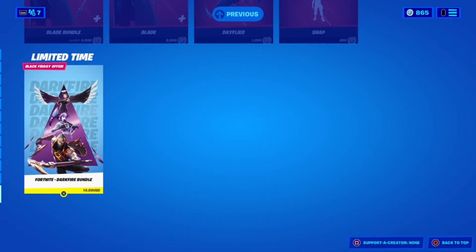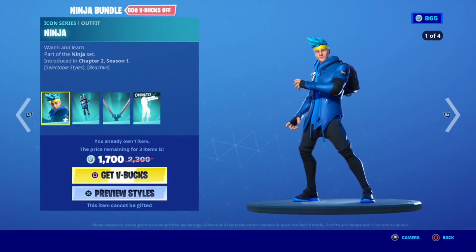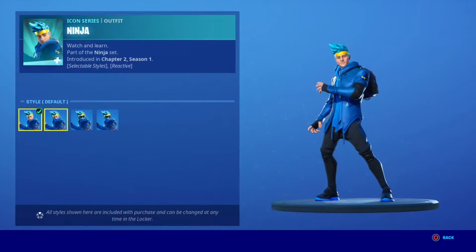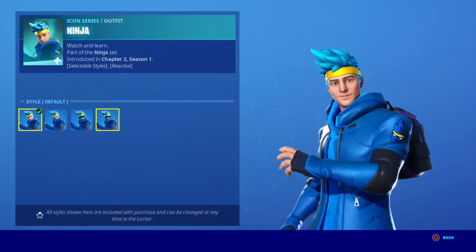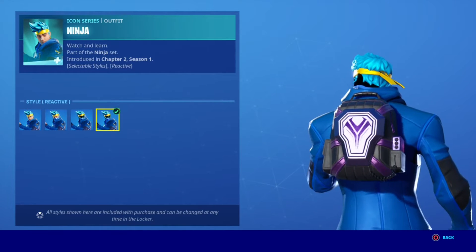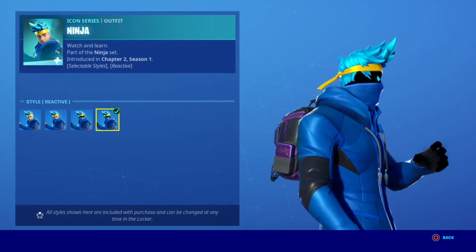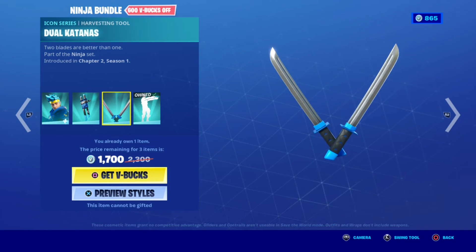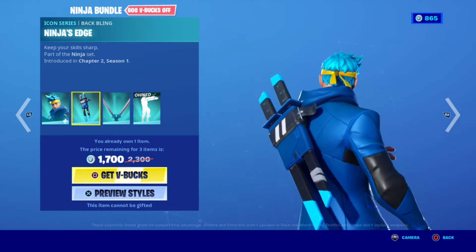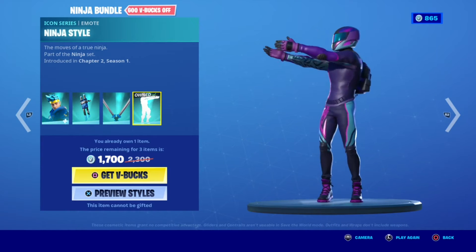Ninja finally popped up in his store. Alright, so Ninja is back — the Ninja bundle gets you Ninja himself with mask on, Raven, and Reactivist. The Reactivist, when you get kills, the band around his head gets longer and longer, which is really cool. Then we have Ninja's Edge back bling — when you equip your pickaxes it comes out of the arm back bling, which would have been really cool. And then Ninja style.